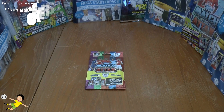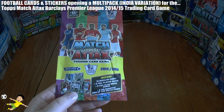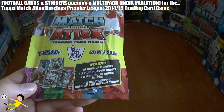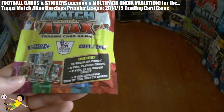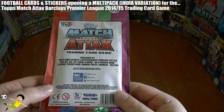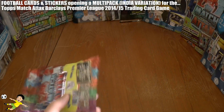Hi guys and welcome to the UK premiere of the multi-pack opening for the Topps Match Attax 2014-15 Premier League trading card game. As you can see, inside this multi-pack we receive 15 regular cards, 2 foil player cards, 2 club badge cards and 2 man of the match cards — a nice little mix of cards there. It's 99 rupees per multi-pack, released in India of course.